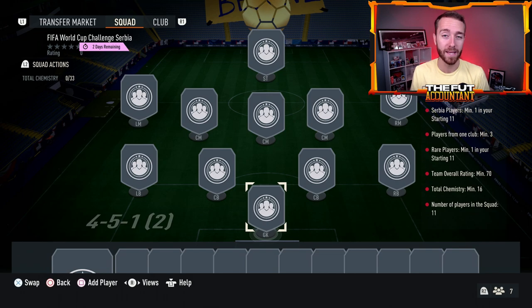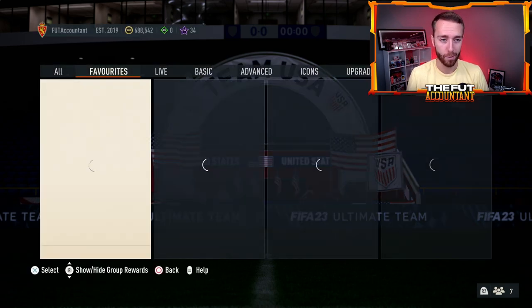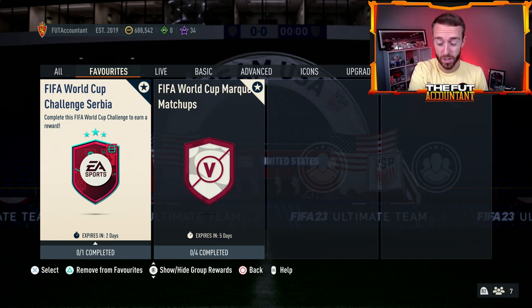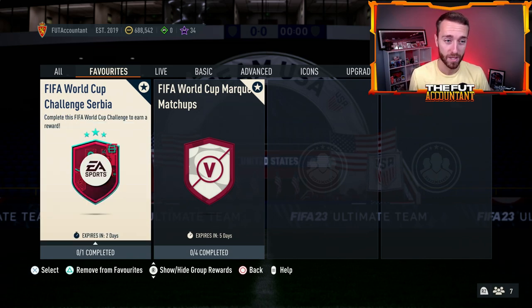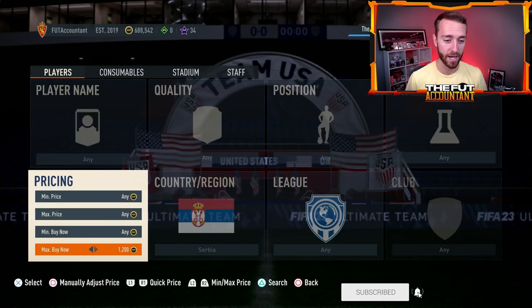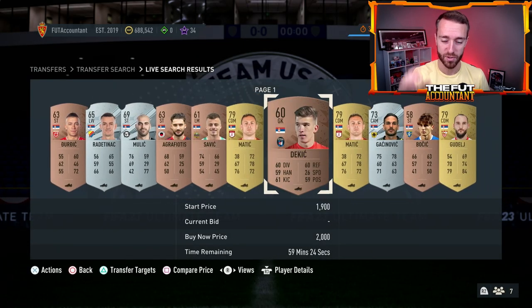The Serbia SBC is one of many that EA have been releasing, requiring different cards from the specific nation featured. We've had a FIFA World Cup Challenge Qatar and a FIFA World Cup Challenge England SBC. What makes the cards move on the market with these SBCs is the pack reward. Right now for the Serbia SBC it's a rare electrum players pack — pretty solid and tradable. If you look at the market, Serbian players are selling for around 2,000 coins. Bronzes, golds, silvers — they're all 2K because people are going out and doing that SBC.